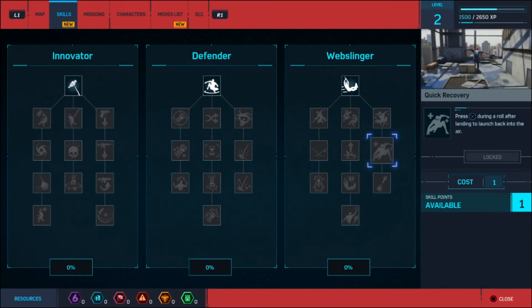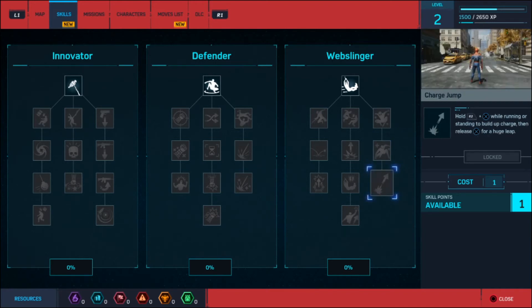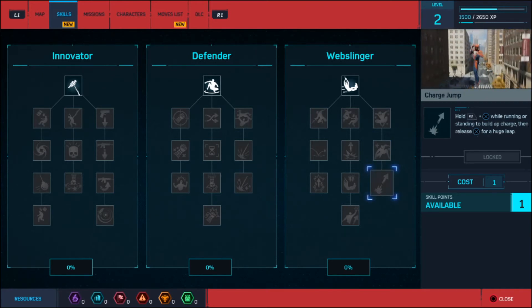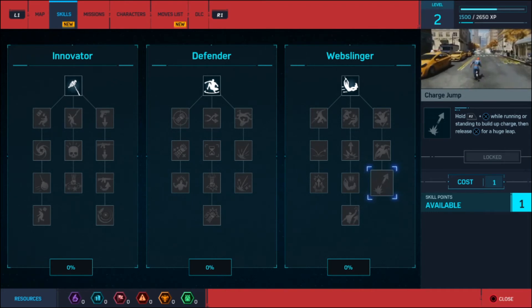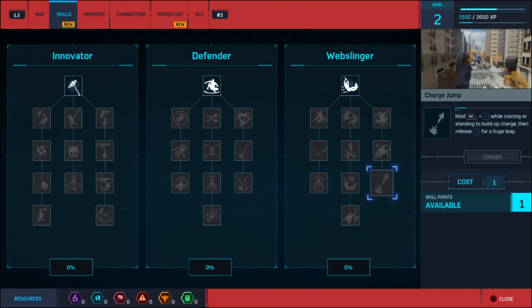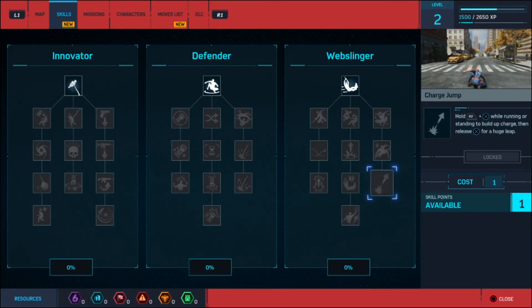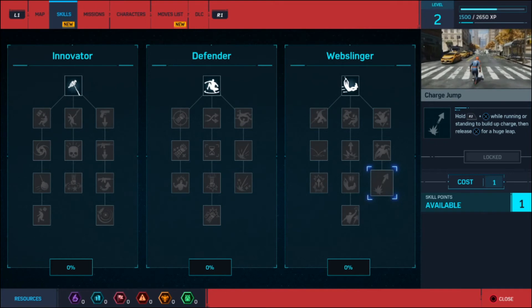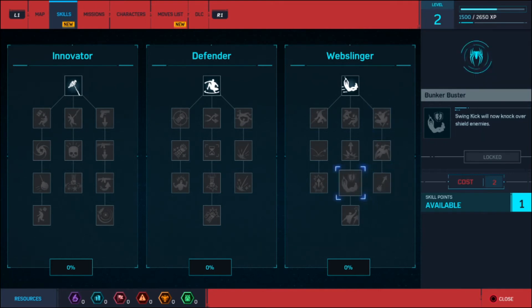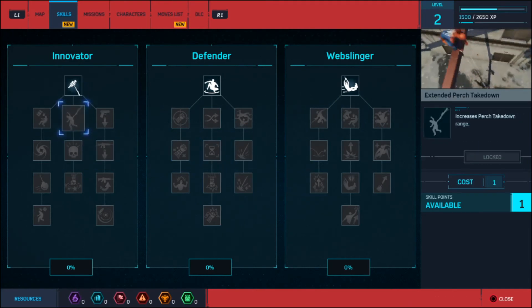Press X during a roll after landing to launch back into the air. Charge jump - R2 plus X while running or standing to build up charge and release for a huge leap. Wow, yeah, that is a huge leap. Assuming we have to unlock them in order. So I want to do some of the stealth stuff first because I'm about the stealthy. So I'm going to get that Web Throw.